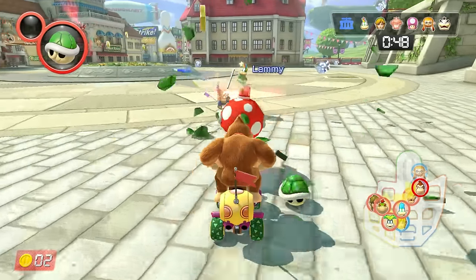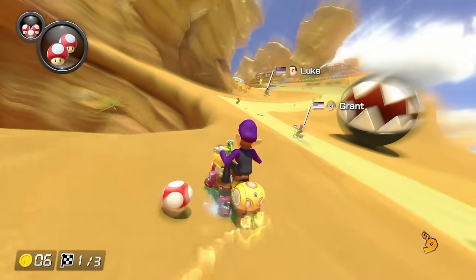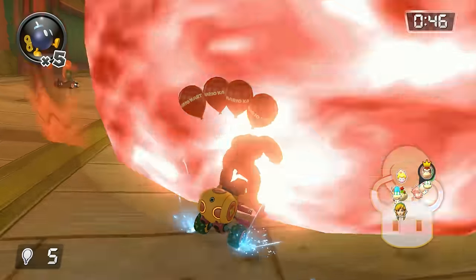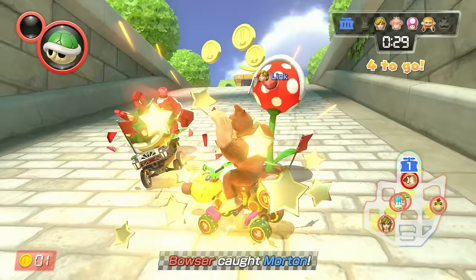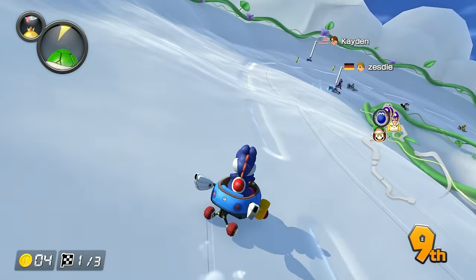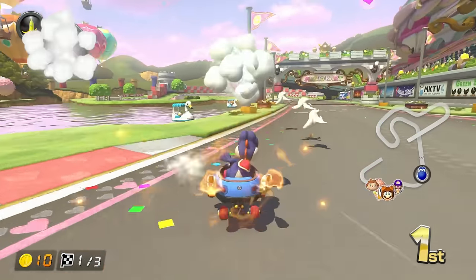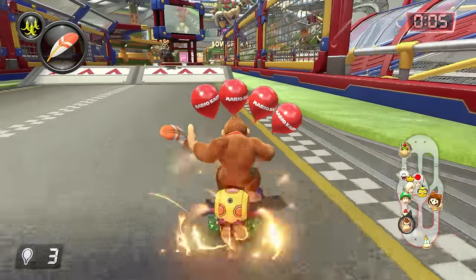While Mario Kart 8 Deluxe is a Switch port of the Wii U version, it both added a ton of content and made significant changes to the game's meta. All DLC from the Wii U version is included in the base game of Deluxe, with additional characters and vehicle parts. The battle mode was greatly revamped, giving us proper tracks and bringing back classics such as Shine Thief and Bob-omb Blast, while also introducing new modes like Renegade Roundup. Double item boxes were reintroduced — a feature last seen in Mario Kart Double Dash for the GameCube — allowing players to hold two items. This is a massive game-changer for online play. Deluxe also brings back the Boo item, allowing it to steal players' items and grant temporary invisibility.